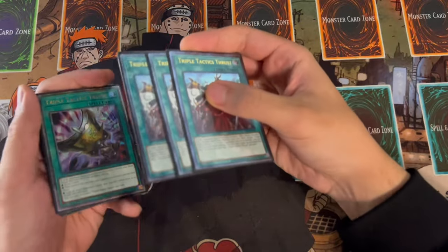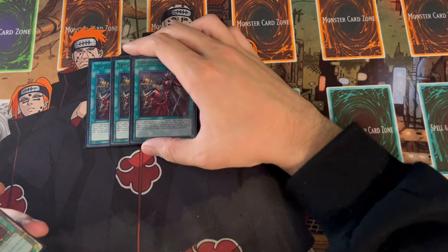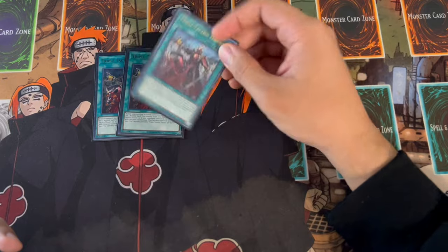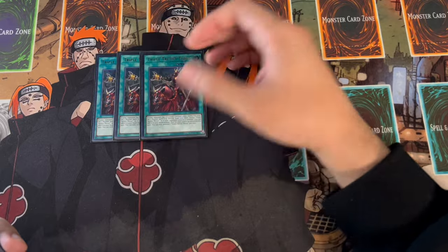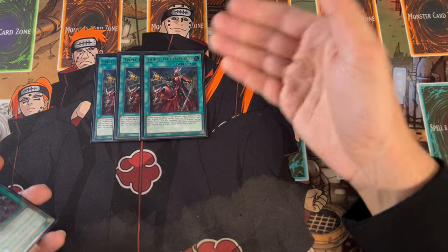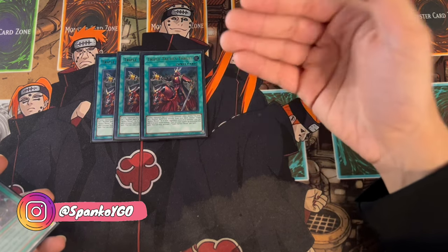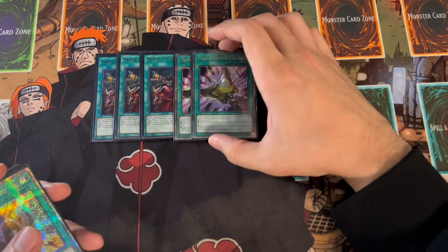One of the best cards in this format to get you into any of your board breakers is three Triple Tactics Thrust. The reason you're playing Thrust is because in today's format, this card is always going to be live. Your opponent is either going to be activating something on their field or a card in their hand. Think about a deck like Centurion - it's going to activate monster effects on your turn. Think about Purrely - it's going to activate monster effects on your turn. All of these meta decks right now are going to activate effects on your turn, which makes Thrust live.